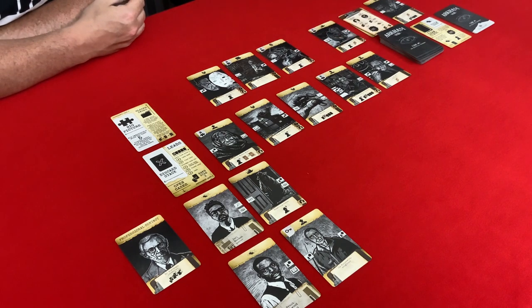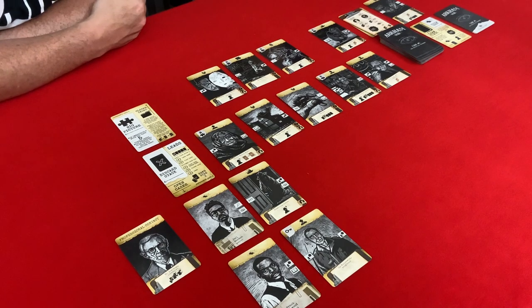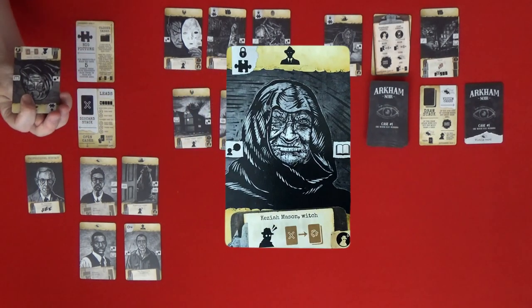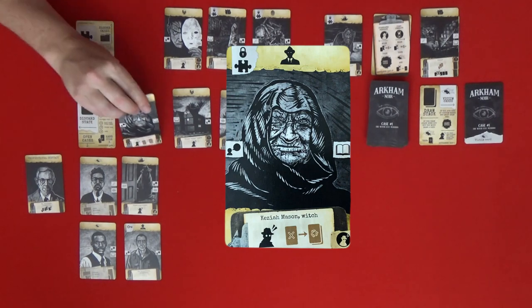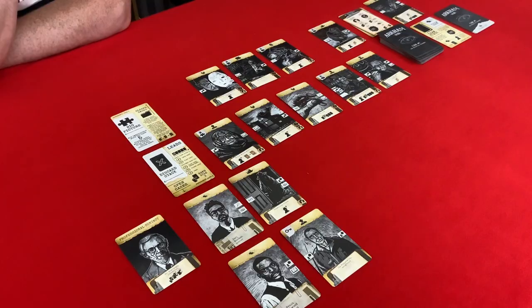This next card allows us to take a card from the timer area if we play it — that could be useful. After that we have Keziah Mason, the witch — a person of interest. We need that, so we should play her. We can play her down here because we have the key to open it.